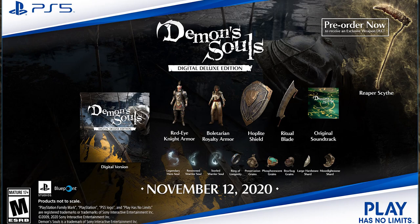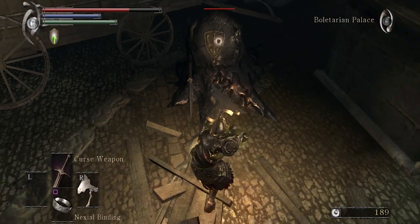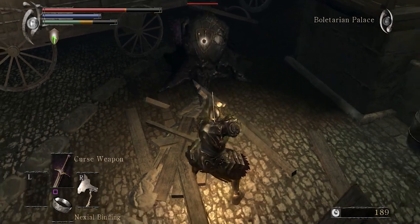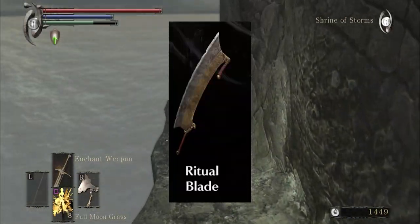Next up we have the Hoplite Shield. This shield was available in the original game, but you could not equip it because it was attached to this enemy that looks like a slime and it had a spear that would attack you. Next up we have the Ritual Blade, which is a new weapon for the Demon's Souls remake.